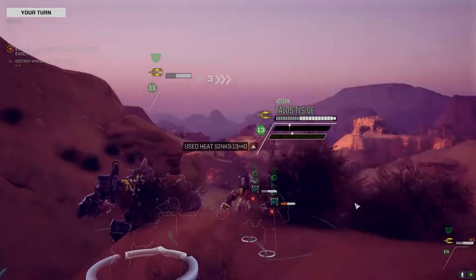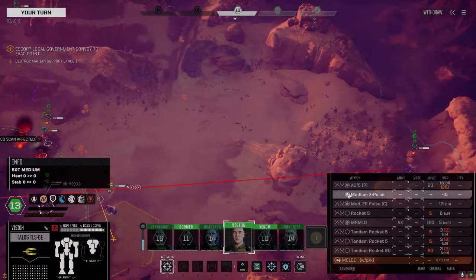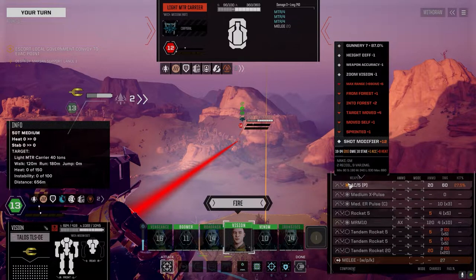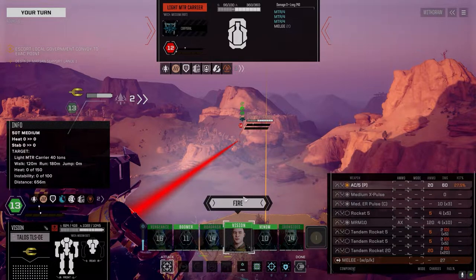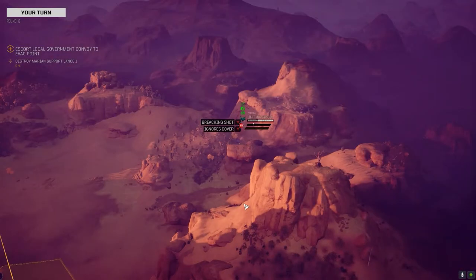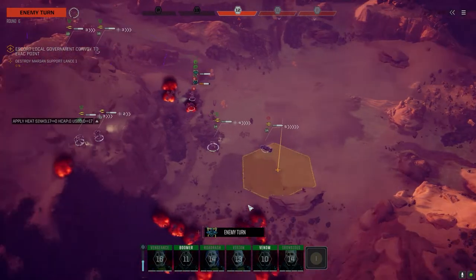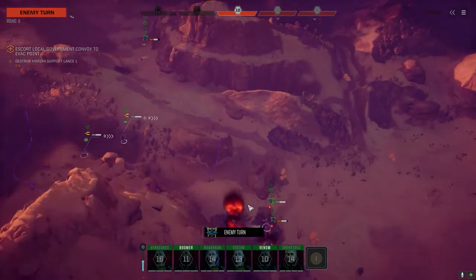We'll see if we can kill that mortar carrier. Yeah, probably not. We'll take the pot shot though - you never know. Close. Negative damage - you can smell the gunpowder going by. Still going after him. Oh, you got a back shot - that's why he got the hits.